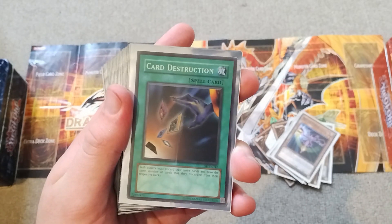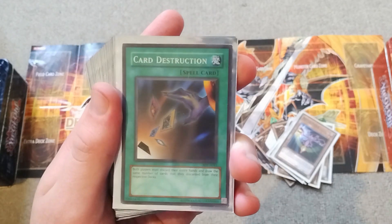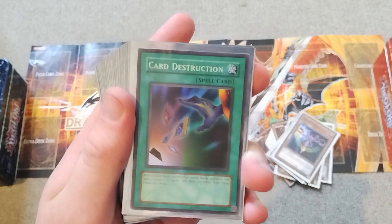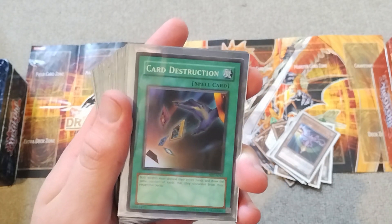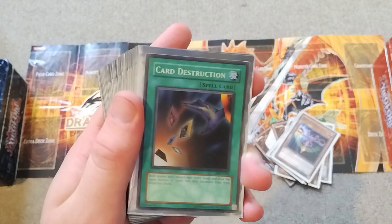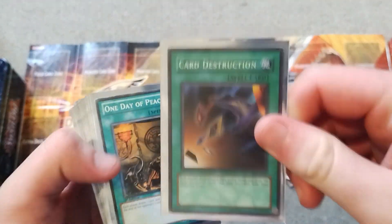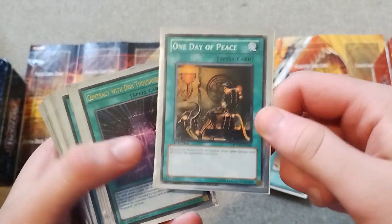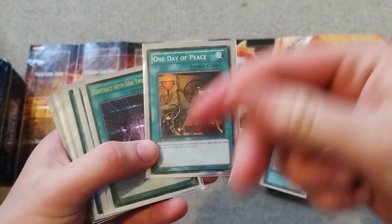Now we've got the first mill spell card in the form of Card Destruction, and this is unlimited but it is super rare. I love the older style of printings — I've talked about it many times before but I cannot get enough of it. Look how shiny it is, look how dark it is; the colorations on the old cards are so beautiful. One Day of Peace is another way of stalling and a card that can help mill and thin out your opponent's deck.